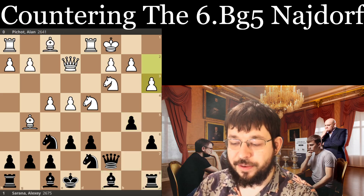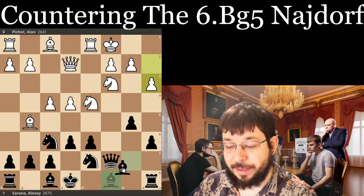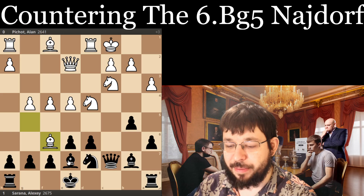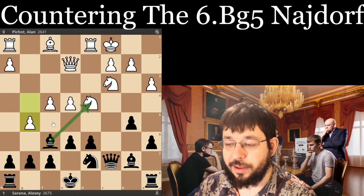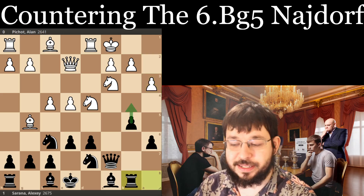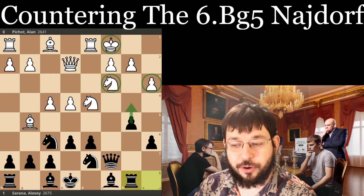So Fishyard plays the move a3. You might expect Black to just play something natural like Bb7, but that's kind of playing into White's territory. Instead, Serrana's move Rb8 is a lot more unpleasant for White. As the arrow suggests, we want to go b4 and just open up the White king using the hook created with a3.